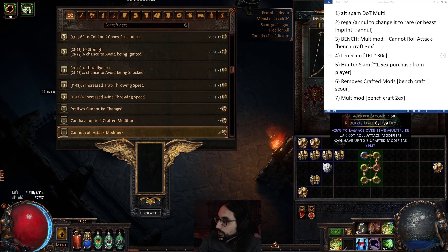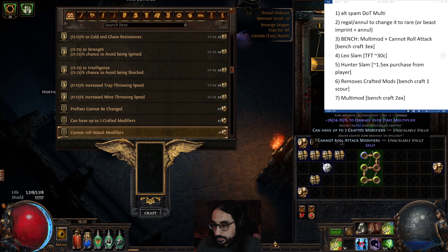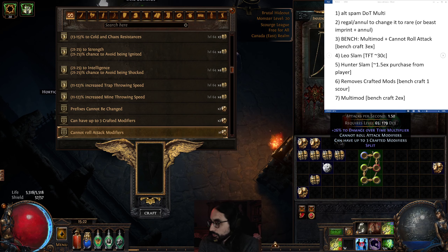The odds are slightly worse if, when you were alt spamming, the item had two mods — then you regal it. I forget the exact odds but it's somewhere between 33% and 50%. If you want to guarantee you'll eventually get it after you alt spam, what you do is keep it magic — don't regal it yet — and buy a beast imprint.